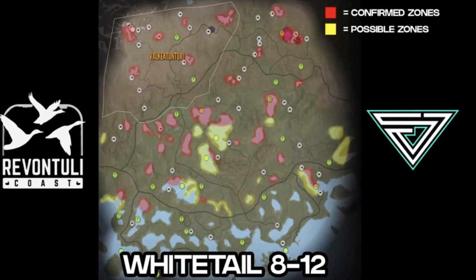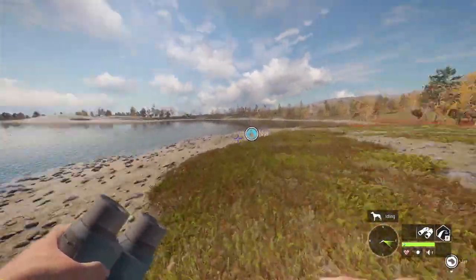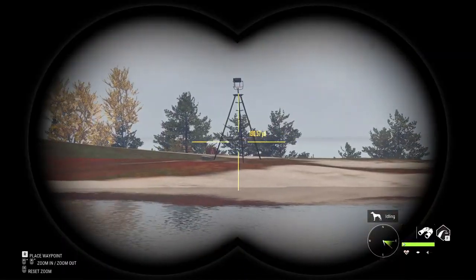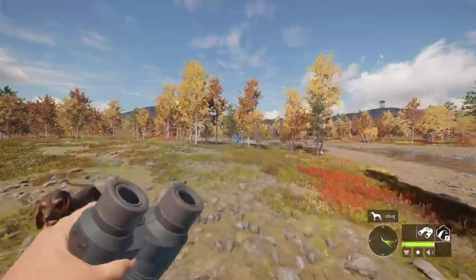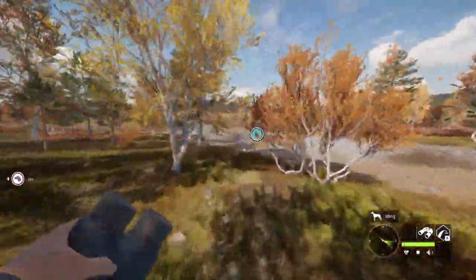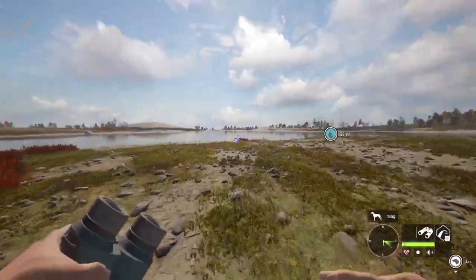Next thing is tent placement and tripod placement. As you can see, I have no drink zones over where I have my tent and my tripod. I have one zone right here, one back there, and one over there, so I have the perfect viewpoint so I can have all three zones in my sight at all times. It has to be about 200 yards away from a water hole for the animals to actually spawn into the water zone.